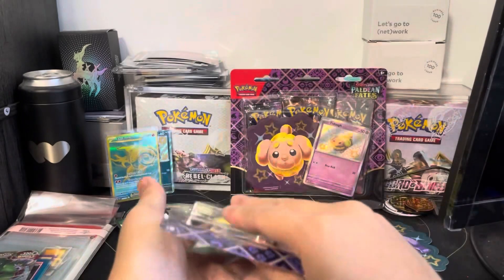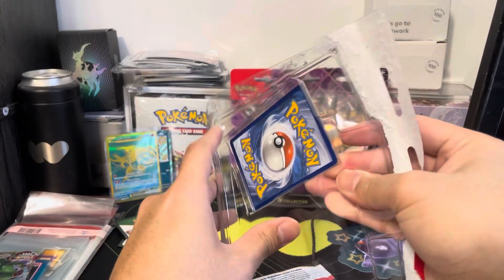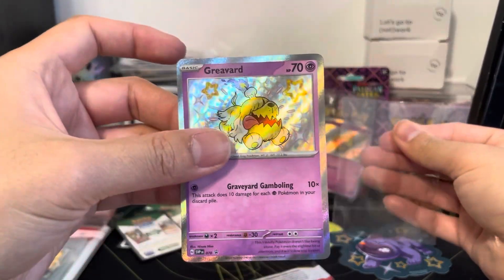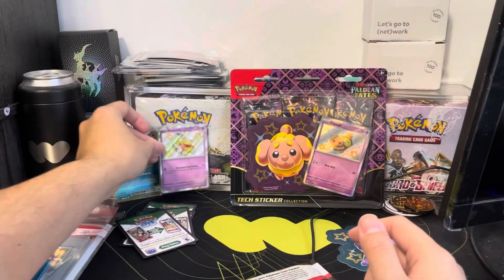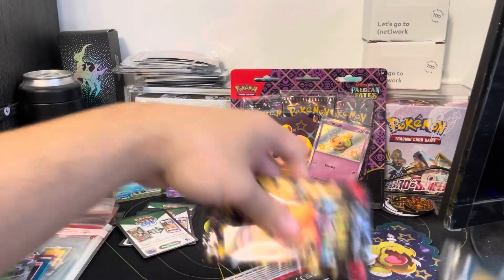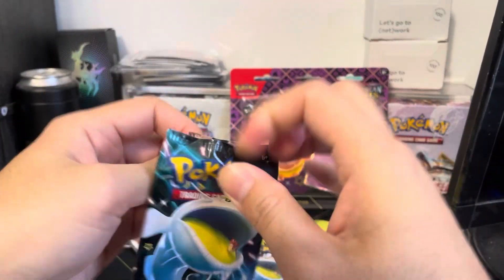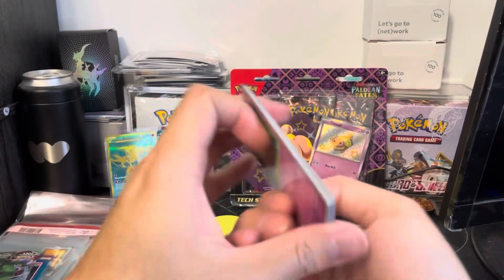This one has the promo. So on that one, we got one hit and one promo. I like the look of the promos — I think these are good. Greavard, Greavard. Cool sticker again — super shiny. Three packs. We have two of these, so we'll open them. At least the artwork looks good. Let's see what we can pull out of this one.